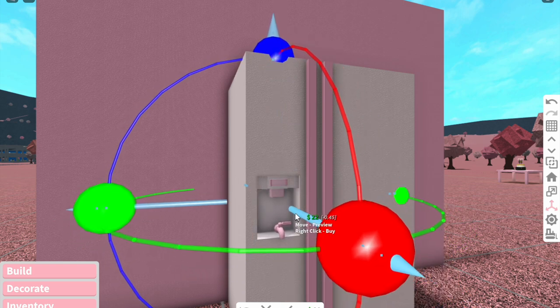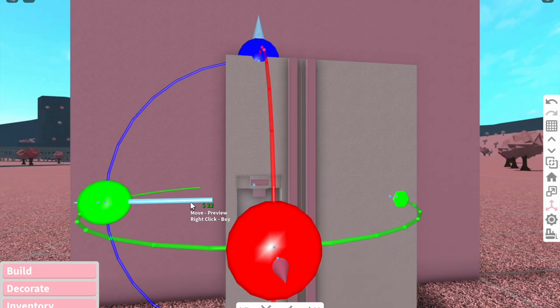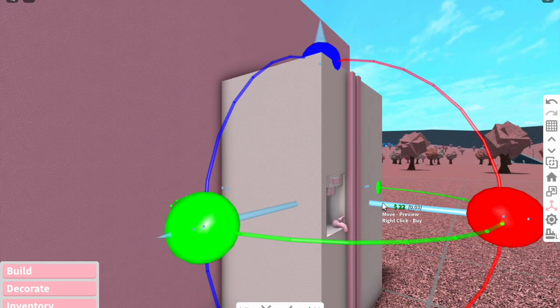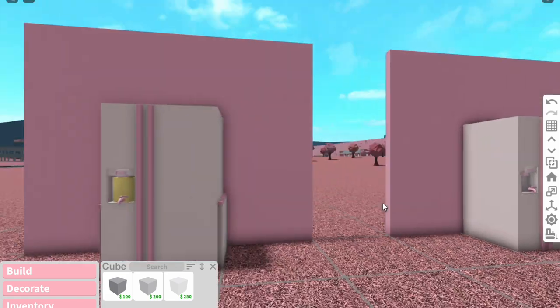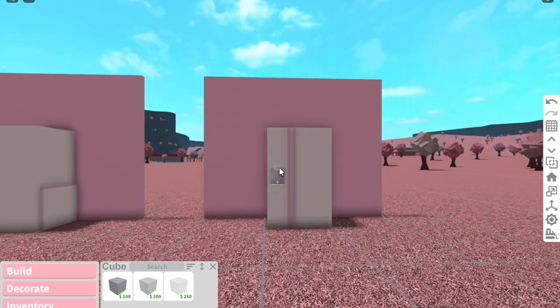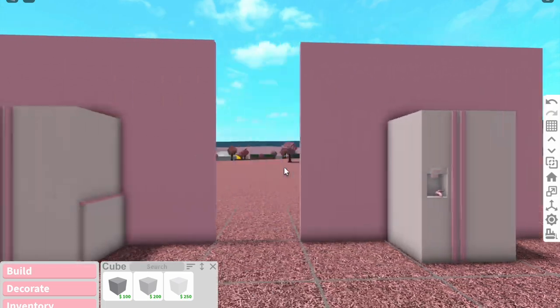By using this method you can make the placement a lot more precise. I want to make sure it still sticks out a bit so we can use it. As you can see it's directly in the middle and fits in perfectly, unlike the first one which isn't really centered. This one is neater, but you do need the Transform game pass for it.